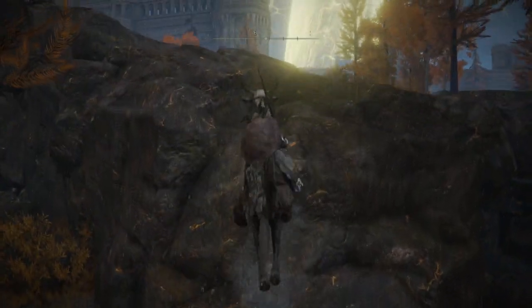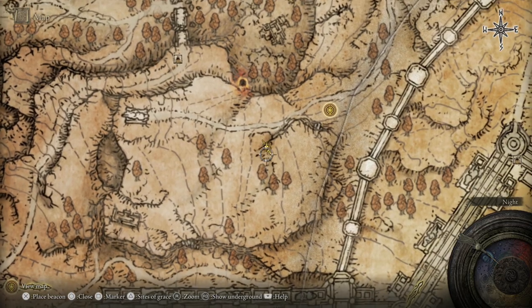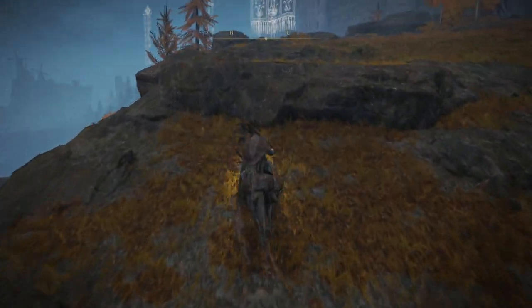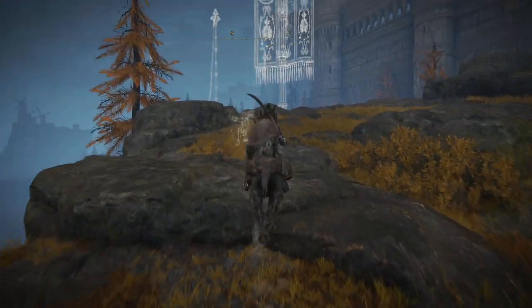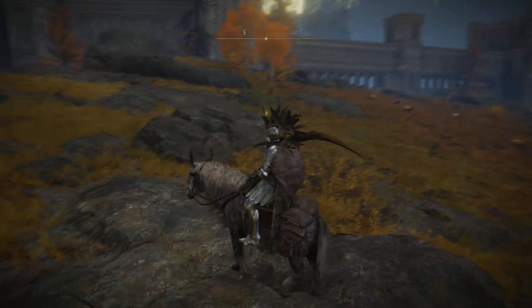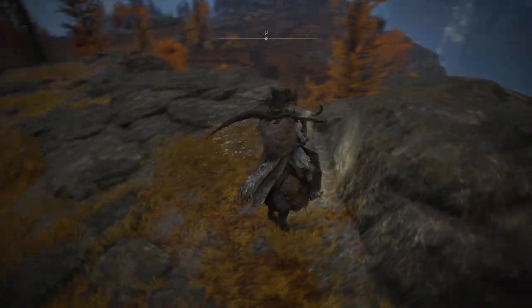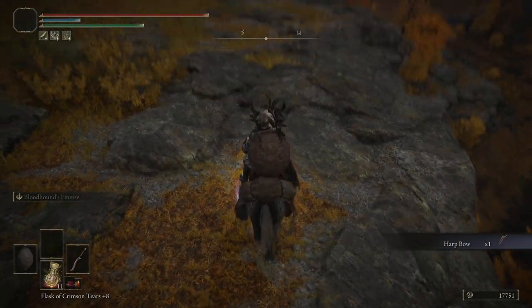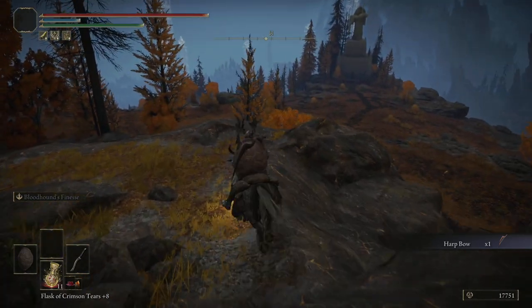As you can see, it kind of turns here, and then we can start heading back up the cliff, which is where our person should appear. The dragon hasn't appeared — that's good. And that will give us the Harp Bow. Hopefully this helps you guys out, and I will see you all in the next video.